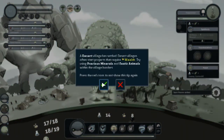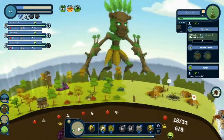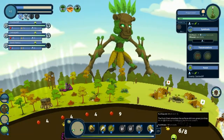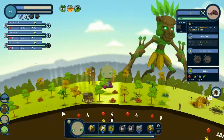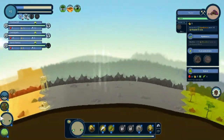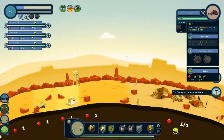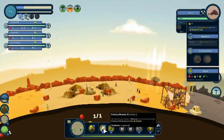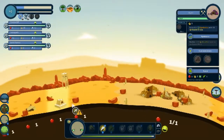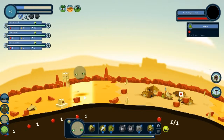Desert village is settled! Requires wealth — try using precious minerals and exotic animals. Alright rock dude, here's what you're gonna do: you're gonna seismic that, and then after that you're gonna give these people some wealth. See, now this is a proper border, even though your animals are outside your border. Okay so they need wealth — wealth does better with animals next to it.